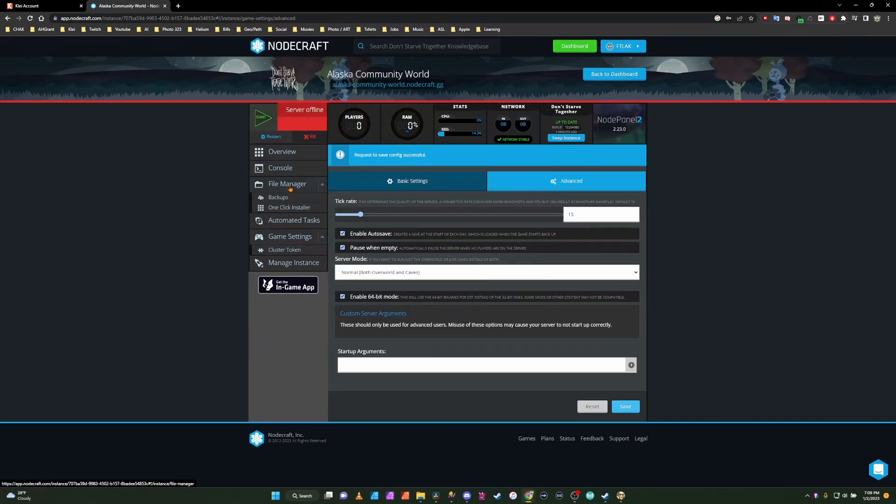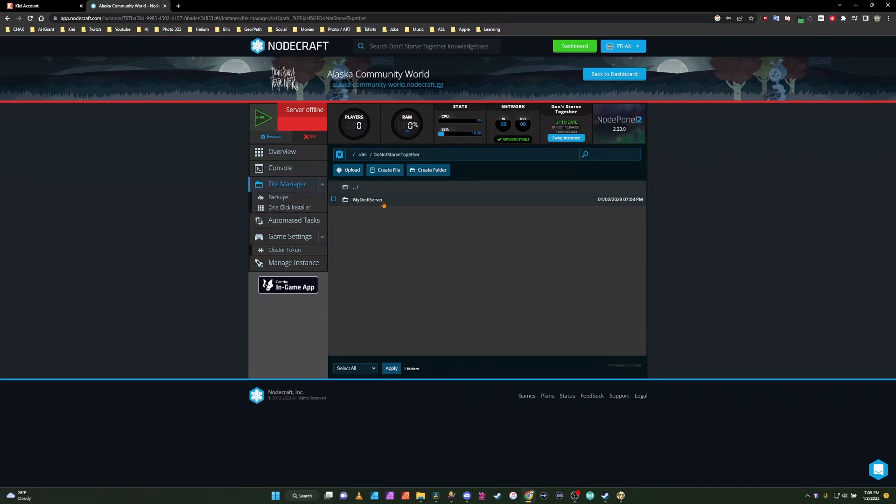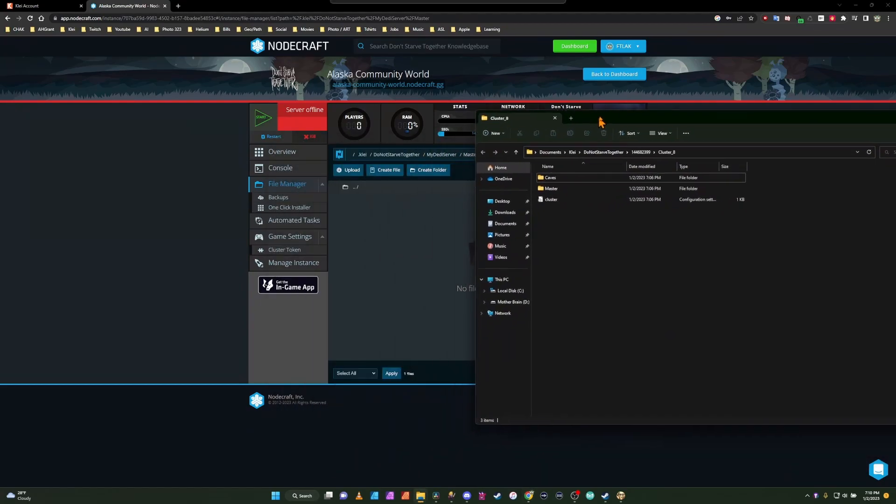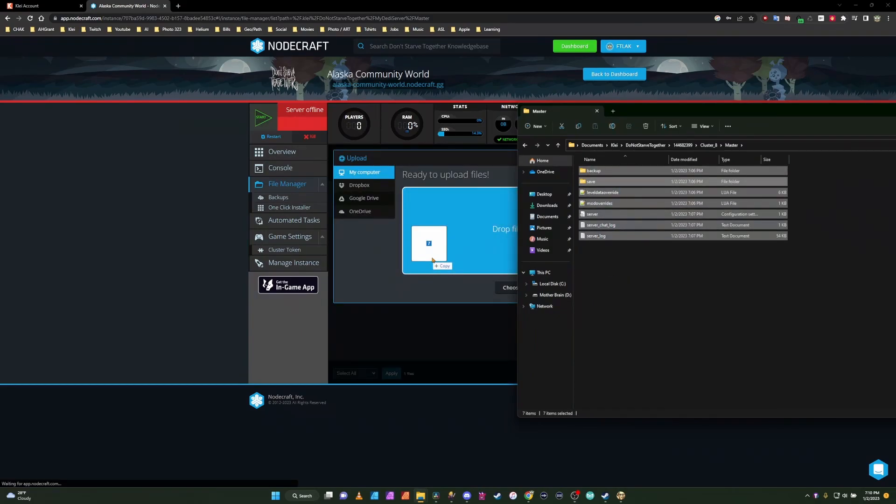Now from the Game Settings, we're going to go up to the File Manager. Tap Klei, Don't Starve Together, My Dedicated Server, Master — and we are actually going to delete those files. So now there is nothing in the Master folder. We're going to open our local folder back up. This was Cluster 8 for me. We're going to open our Master folder and copy those files in.